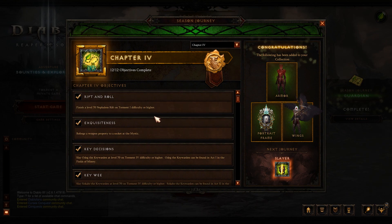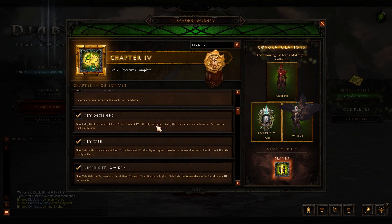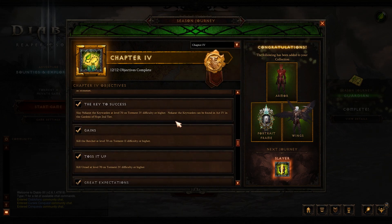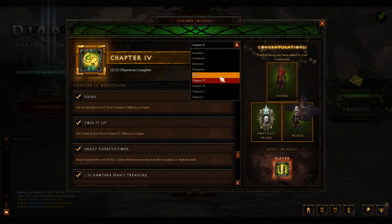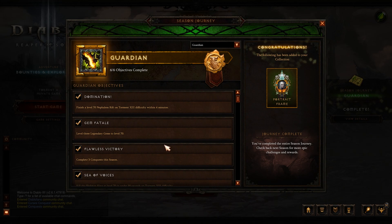Completing a Greater Rift 20 solo will net you your six-piece set bonus and the remaining pieces. The other potentially difficult step for Chapter 4 is killing Urzael at level 70 on Torment 4 — he can be tough, but with your four-piece bonus it may be manageable. You can join a public game if you need help, but outside of that everything else is really easy.